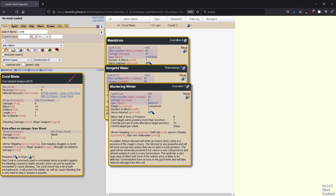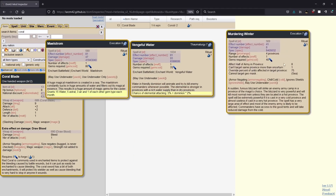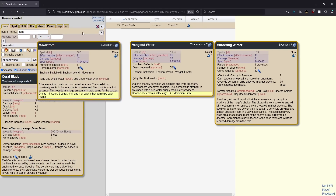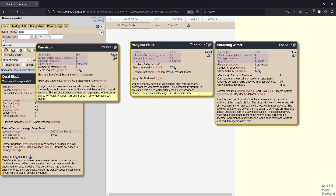Next up we have maelstrom, vengeful water, and murdering winter — the ritual spells which I think are probably going to be your best bang for your buck. Wolven winter is also worth considering if you're a cold nation. Maelstrom — people don't think of it a lot, but when you add up all the gems, I believe this is 27 gems total, which is more than any of the other gem gens. You have to be underwater to cast it. It's really good — you have to be evocation eight, which is usually not a target for a lot of nations. However, some nations do want to go for evocation first, and if you're one of those nations with water access, it's usually something you want to aim for.